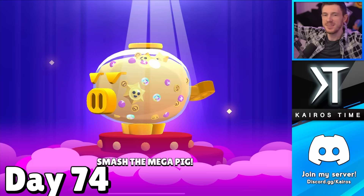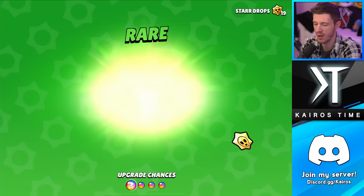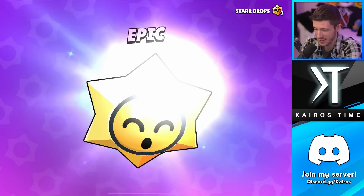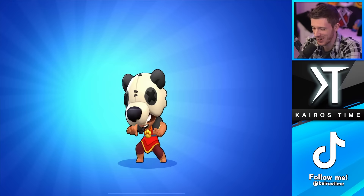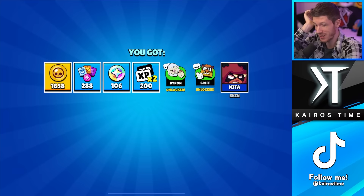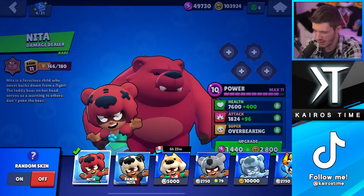Day 74 — second Mega Pig of the week. We get Bling, coins, Power Points, and 20 Star Drops. We got some epics including 200 coins, a Mythic Griff pin, and a skin. We also got a Nita skin — surely I have Nita already? Well, hey, I'll take it. That was actually twice the number of coins I got from the Mega Pig on my free-to-play account. And Nita's new skin is adorable.